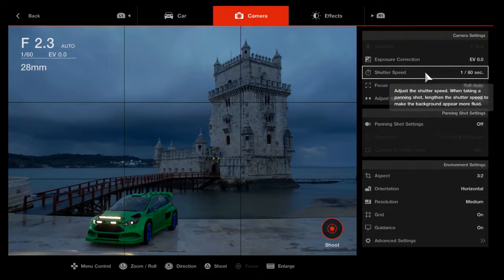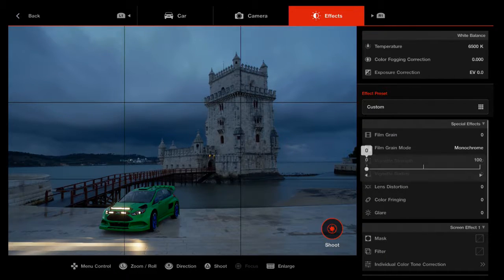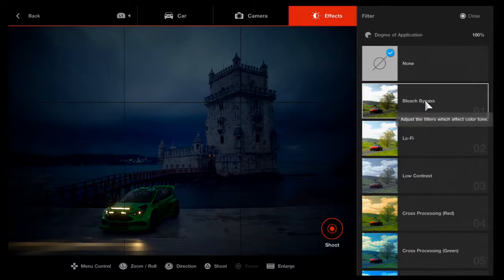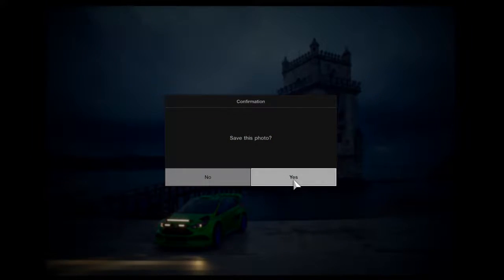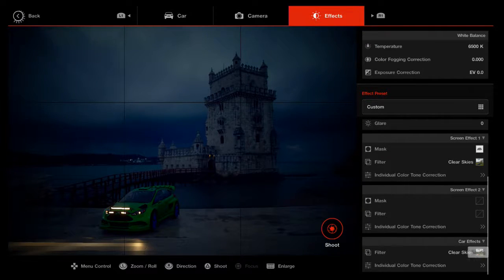Selecting from an incredibly realistic set of camera options including f-stops and shutter speeds, you can manipulate the aspect ratio and adjust a variety of brightness and color effects such as black and white filters. After posing your car and tweaking the settings, you press a button to take a screenshot, which saves to your PlayStation 4 photo library. As an amateur photographer, I was simply stunned by the amount of detail and effort put into this optional game mode.